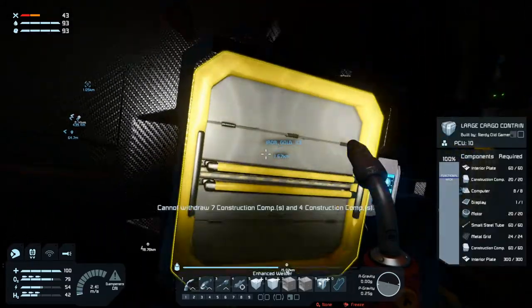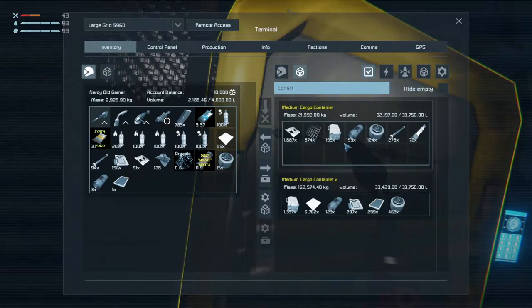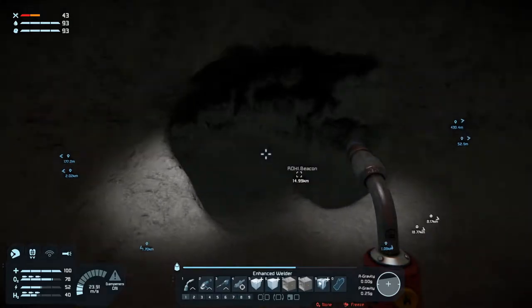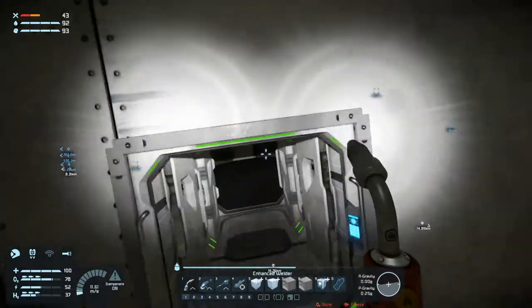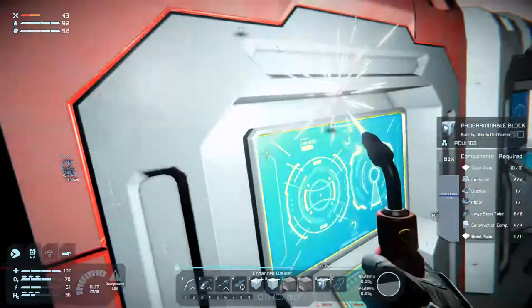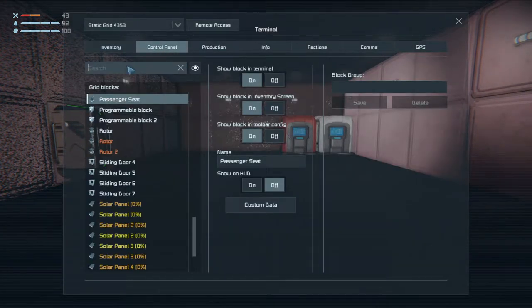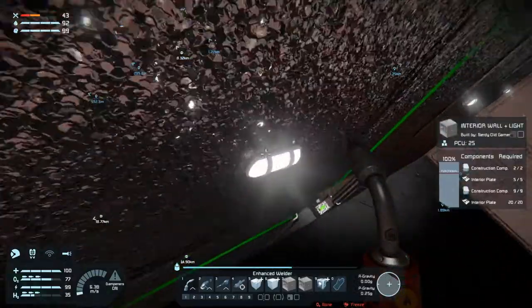Why can't I withdraw construction components? There certainly are construction components. Now we have a programmable block. But I actually think we can just go in here - control panel, welder. It's incomplete of course. I forgot about that.